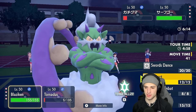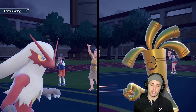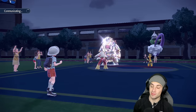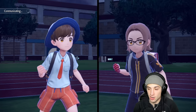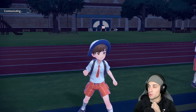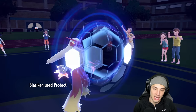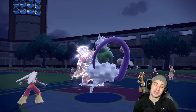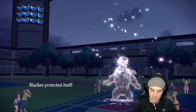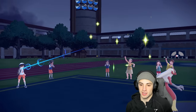Now I get the nice speed boost and bring in Flutter Mane. Flare Blitz into Goldgo alongside Stellar tera Dazzling Gleam to finish off Ursaluna. I like playing Blaziken as a back-end threat more - you come in late game with speed boost ready and just dump on late game Pokemon with Close Combat and Flare Blitz, even with the recoil and stat drops.